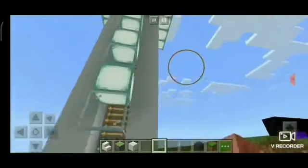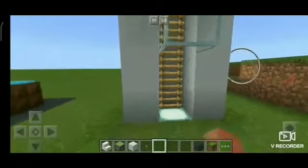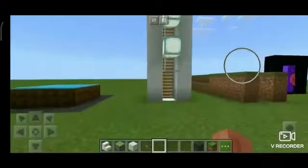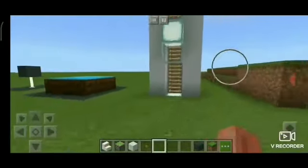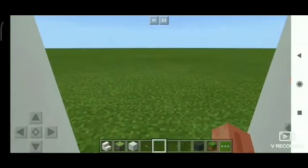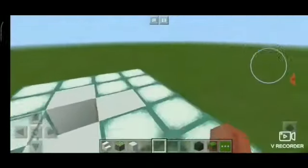Then we have this very simple elevator — it doesn't use redstone, it only uses ladders for climbing. Most of you don't like redstone, so this is a very simple ladder elevator. What you need to do is just press one button, keep pressing it, and you will automatically go up.